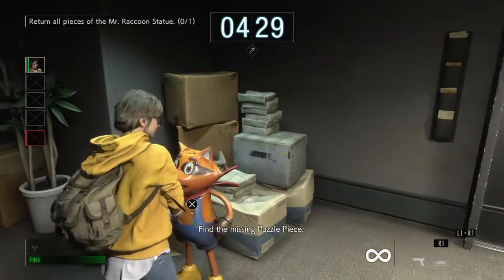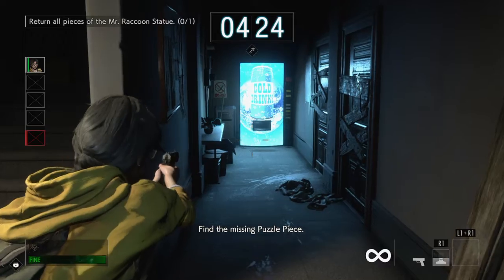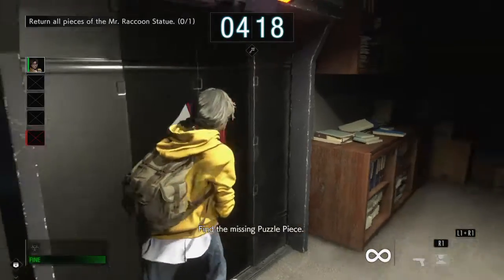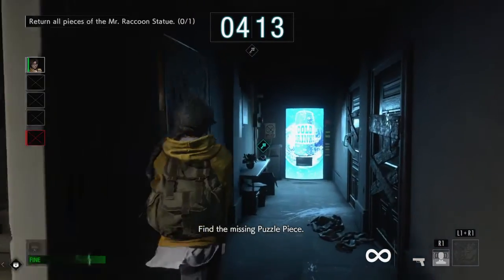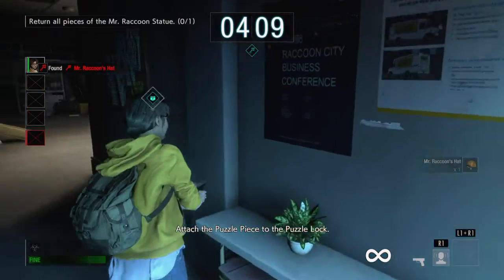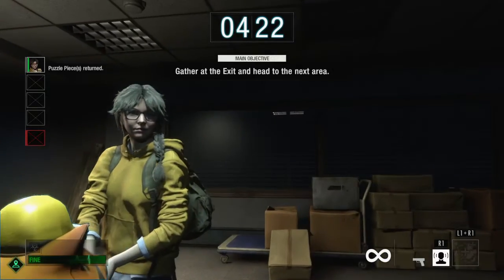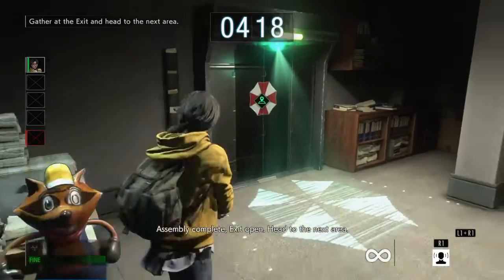Use Valerie's skill to mark nearby items. Find the missing puzzle piece. Attach the puzzle piece to the puzzle lock. Assembly complete. Exit open. Head to the next area.